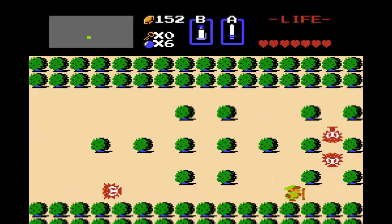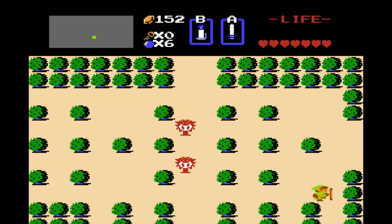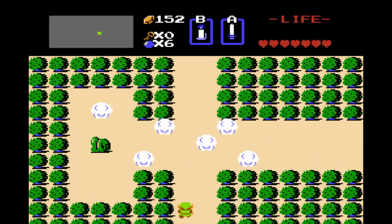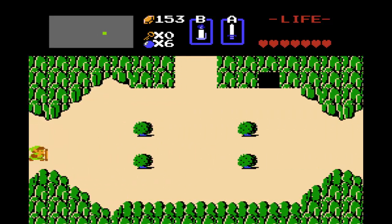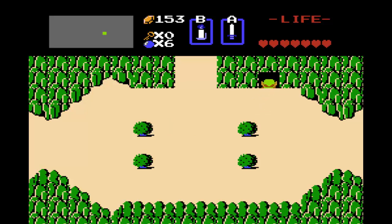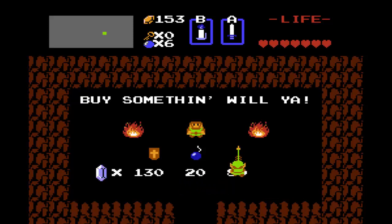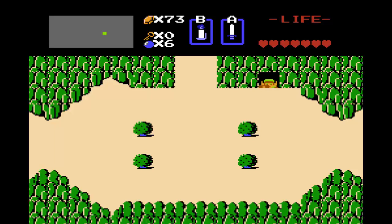Let's go ahead and go this way again. If we go north from here, that's where we actually found the Fairy Fountain, but that's not where we're going. We're going to go to this little quaint shop up here and get some arrows. Maybe not right now, but definitely later on.